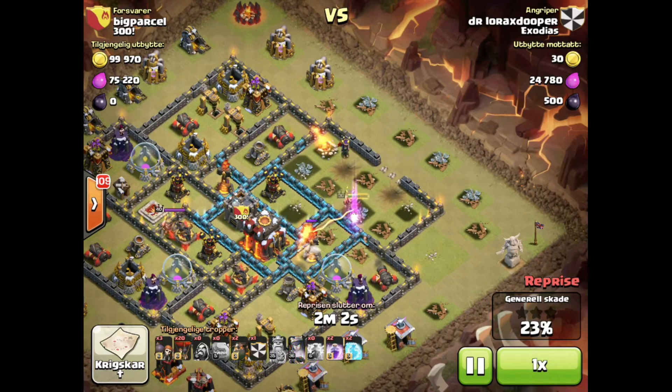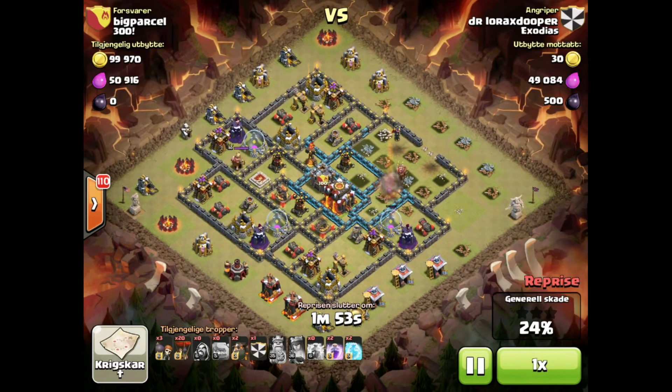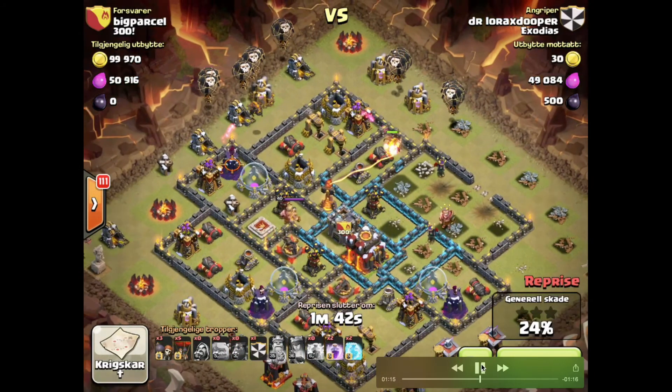The queen's going to take out the inferno. Not sure if the queen's going to get the AD here, but you'd rather have the inferno. That queen might get the AD - no, not going to make it. But anyway, an inferno, the queen, and an AD is a pretty good result from two golems.